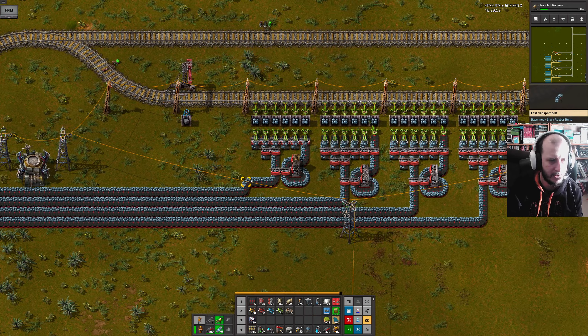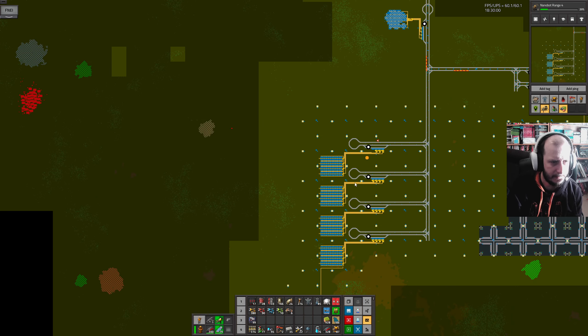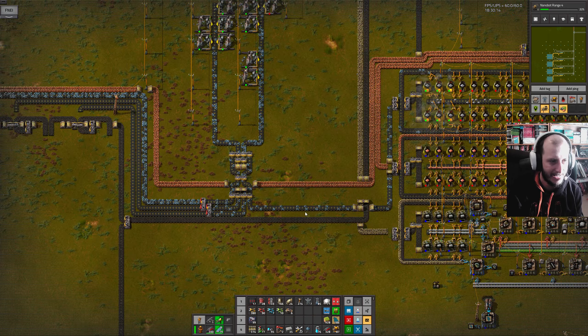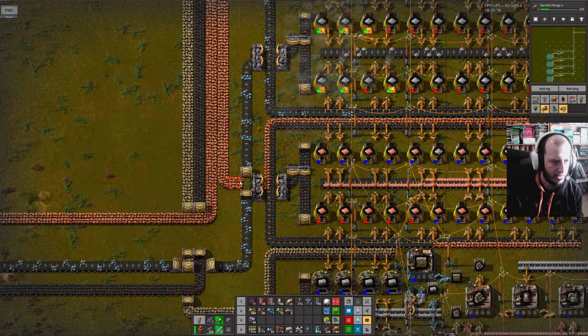Why did I build it like this in the first place? I literally never build it like this. These individual lines of splitters wouldn't change anything — it just doesn't work. I don't know what I was thinking. So I fixed that, and I've tidied some more stuff up. I always find there's something I haven't automated outside of the bootstrap base, and I really want to start going to the bootstrap base less and less.